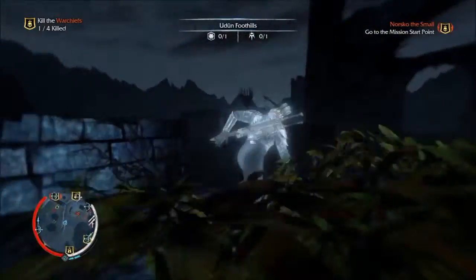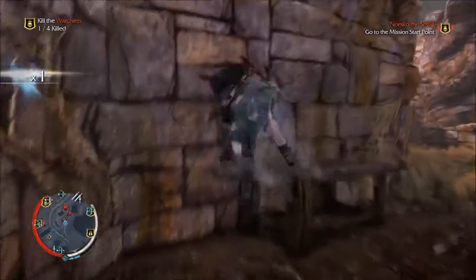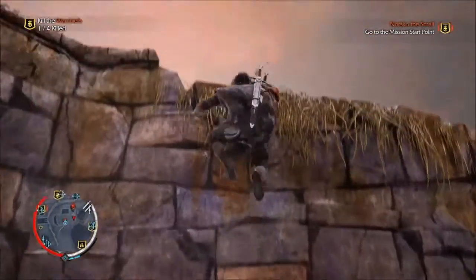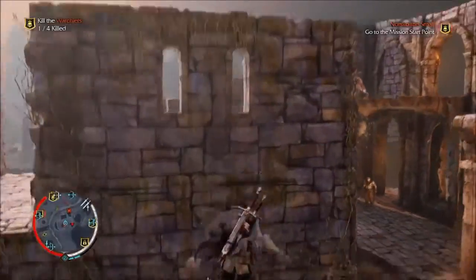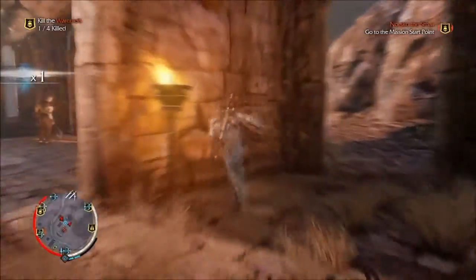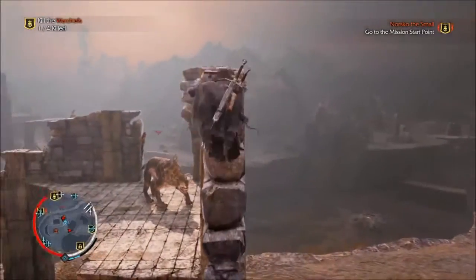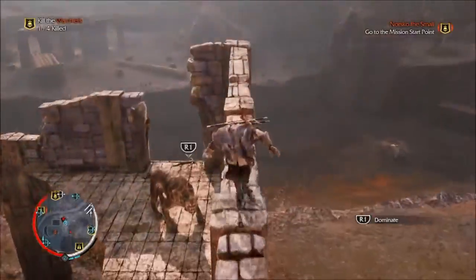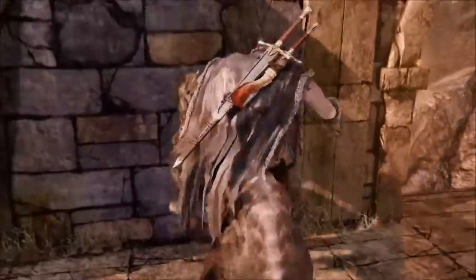Let's see where I can find — ah, a caragor. There's actually two caragors. I'm gonna — ooh, I know exactly what I'm gonna do. Okay, so you press R1 and you have to be above them. Hopefully I get this right.